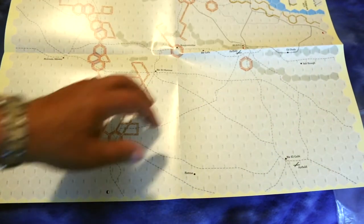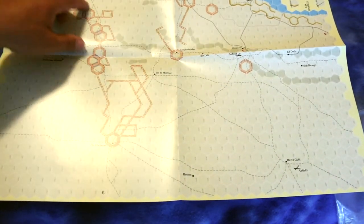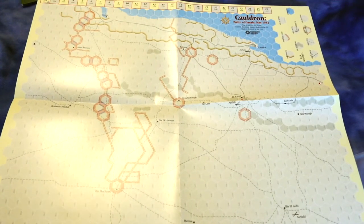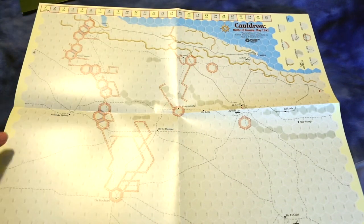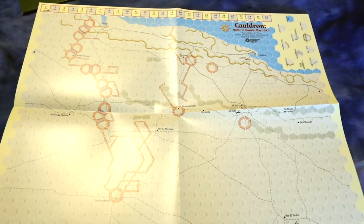Here's the desert map. There are a lot of minefields here - these are all minefields, which is interesting. Up here is a turn track and terrain key.